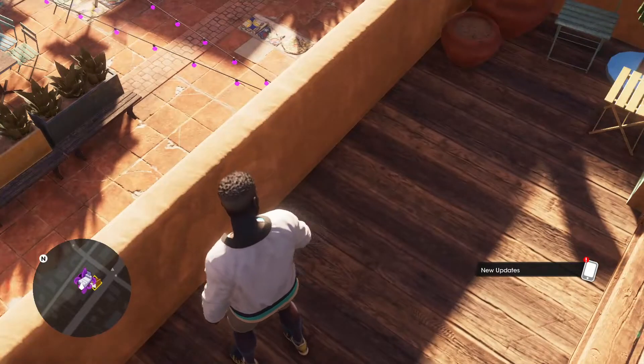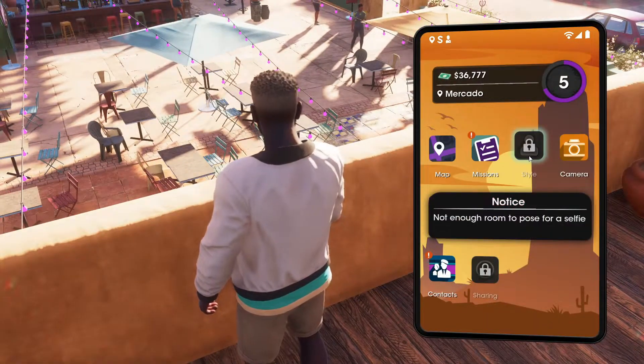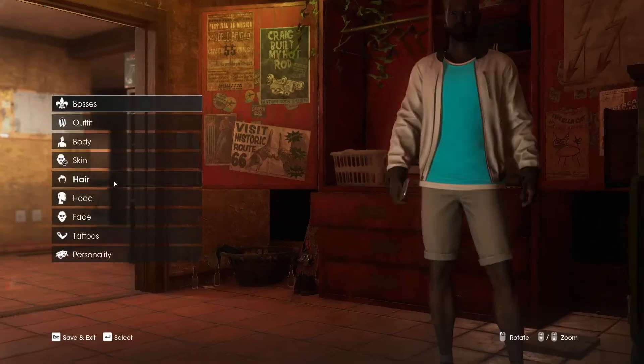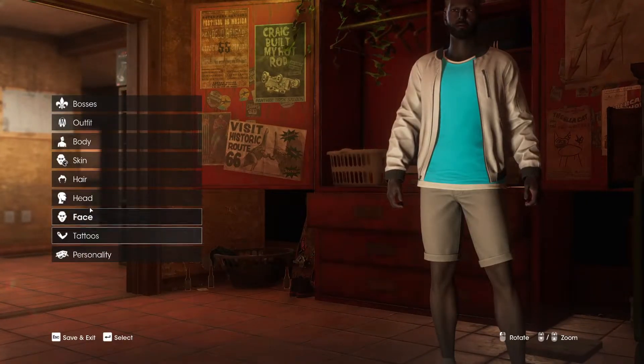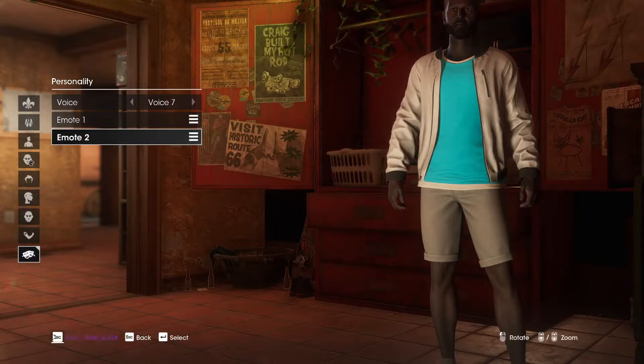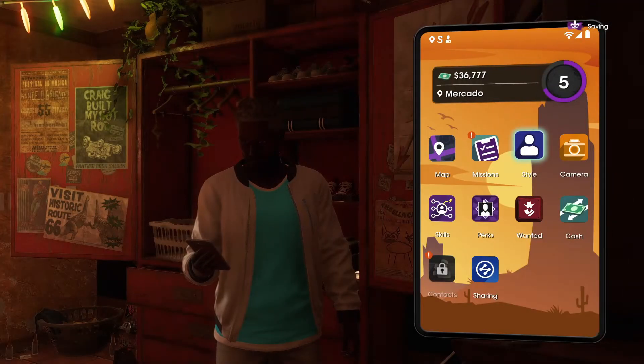There's two ways to fix it. Option one: you click tab to open your phone, then you wanna click on star. That should bring it to your character customization. Then you wanna go to personality and change to the voice that you had on before. In my case, I had voice 7. Then hold escape just so that you can save it.